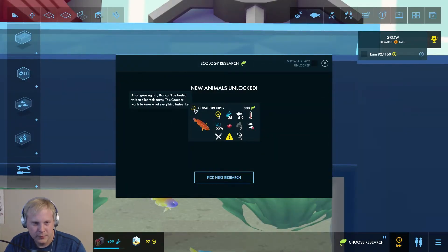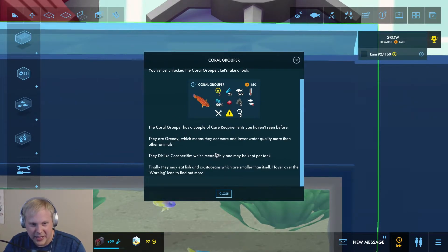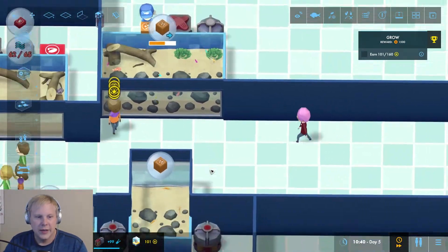Hey — coral grouper. Wait, this says it 'cannot be trusted with smaller tank mates' — that is a very important distinction. Cannot be trusted with smaller tank mates; this grouper wants to know what everyone else tastes like. The coral grouper is greedy, which means it eats more and lowers your water quality more than other animals. It dislikes conspecifics, meaning it can only be kept one per tank. Finally, it may eat small fish and crustaceans.